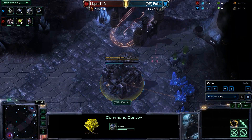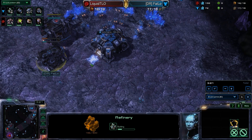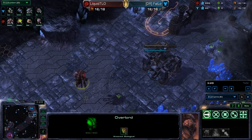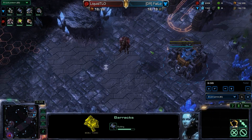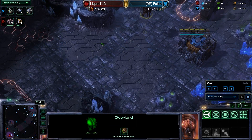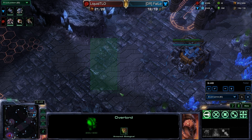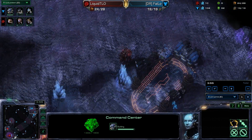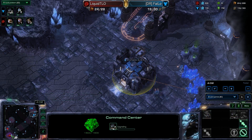He's going for the expo first — actually going CC first — and now is double gassing in the back. So he's obviously going to try to get some tech going after this expansion is situated. This is a pretty greedy opening from Phalo, but as long as he can get a couple of bunkers down I think he'll be alright. On a map like Cloud Kingdom, it's pretty hard for Zerg to break down the front door — you can bunker up and wall up very easily.